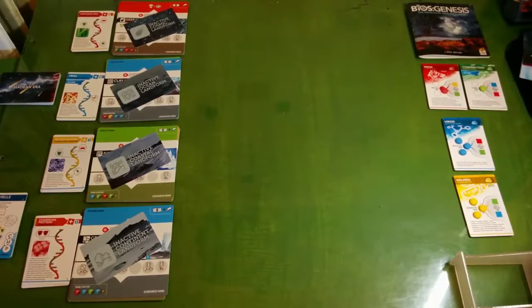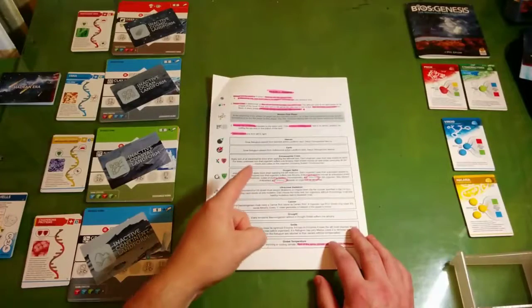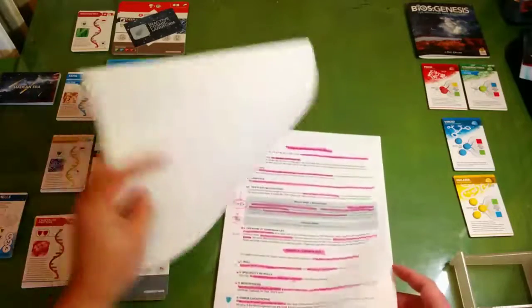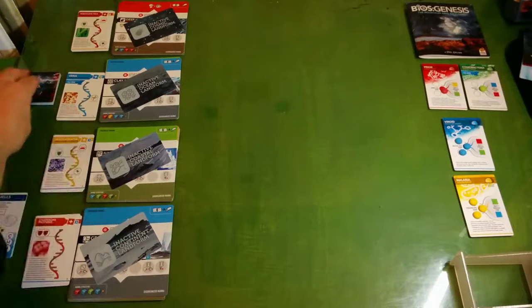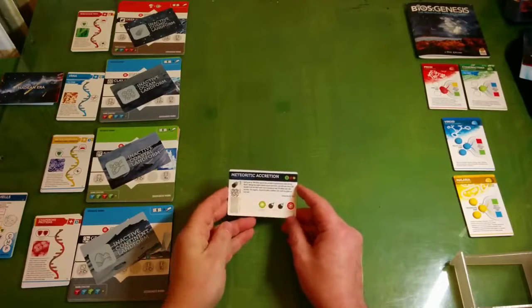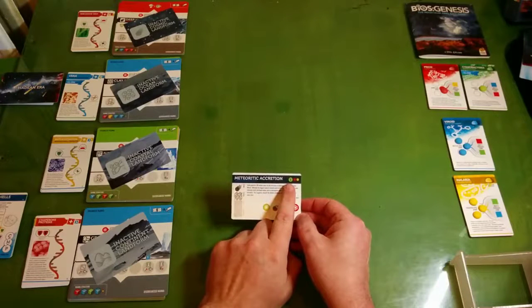Right, I think I went through the basic stuff so let us go for the first event card. Just before I draw the card, I should mention there is an awesome player aid on Board Game Geek which goes through the various phases and things you need to do - very handy, so I'll definitely be using that. First event - here we have meteoritic accretion, I think, which tells us that the green player is going to go first, then we go clockwise.